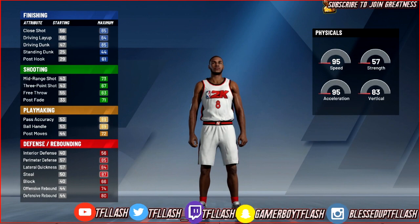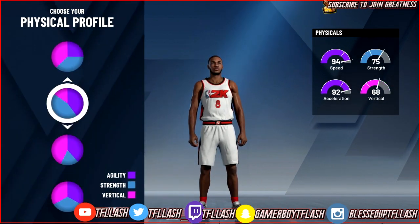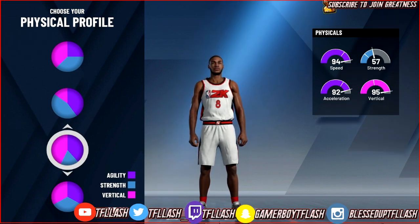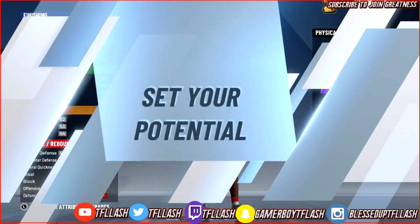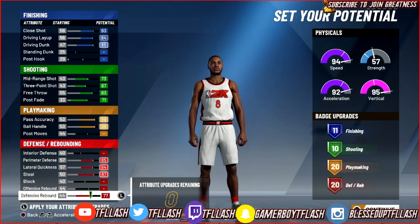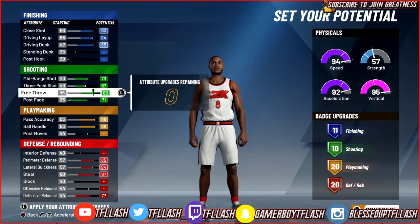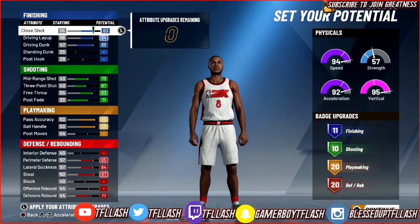You want to pick the playmaking and defending pie chart. Most people pick the first one but you don't want that — you want something with a high vertical so you can dunk better and grab better boards. At the end of the day you're still gonna have 99 speed regardless. Now I'm back — just copy down all of the upgrades I did here. With this build you can have all the contact dunks.